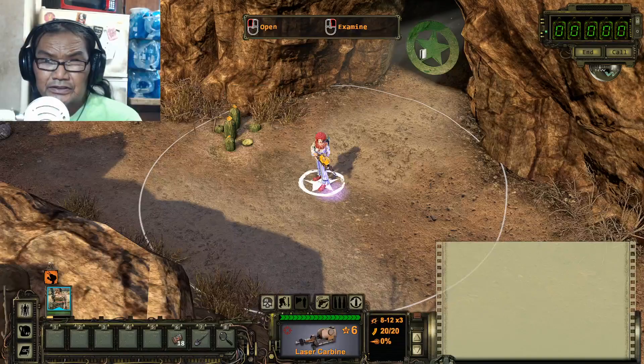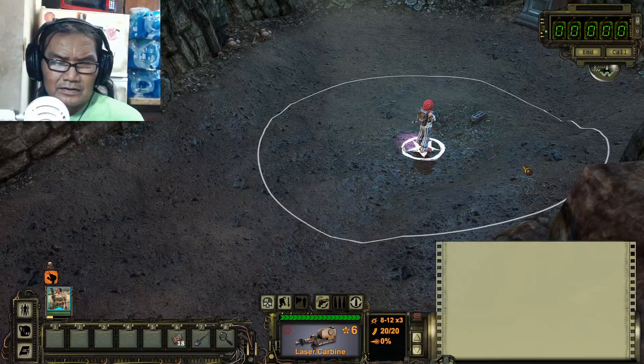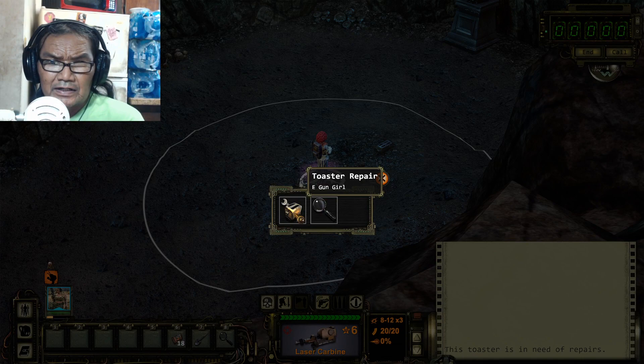This is where we started, and in this cave entrance, go in there. There's a toaster right here. Make sure you have two toasters right now — two level toaster repair — and with that you get 91%.